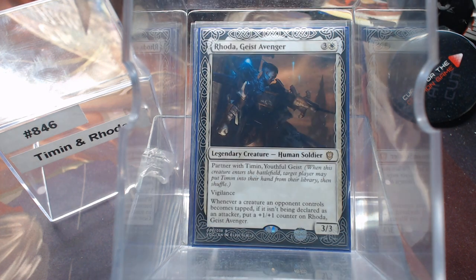The real reason why we're here is Rhoda — Human Soldier, four mana, three/three, Partner, Vigilant. Whenever a creature an opponent controls becomes tapped, if it isn't being declared as an attacker, put a one/one counter on Rhoda. That's what we're here for. This is a Rhoda deck. We may never cast Timon — who knows — but it is all about tapping down your opponent's creatures and just keeping them tapped.